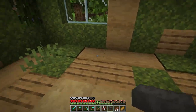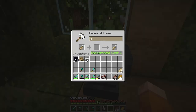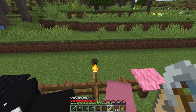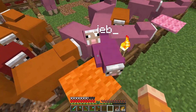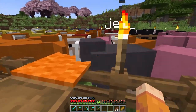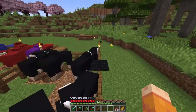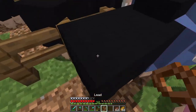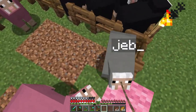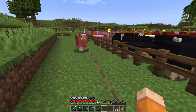I'll put the anvil downstairs. I need to find a name tag — I found another one. I'll name this one 'jeb underscore'. I thought Jeb was going to make the sheep go upside down, but Jeb is the rainbow one. I need to bring him with me — okay Jeb, there you are. Sorry for the rudeness, can I please get Jeb over here? Come here!